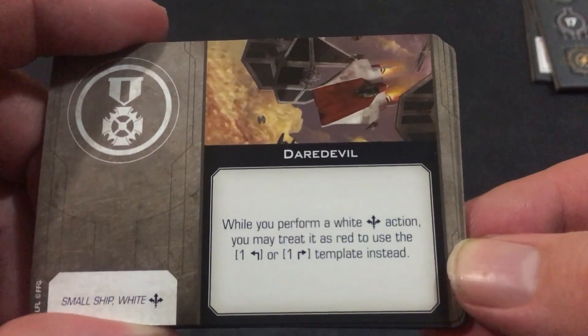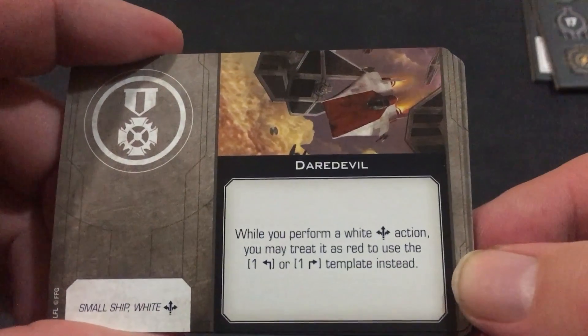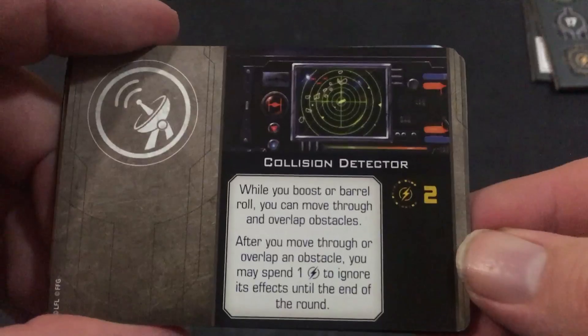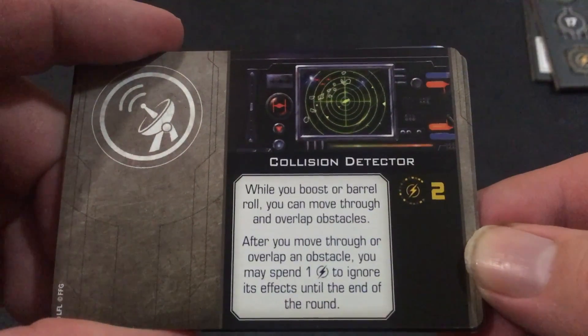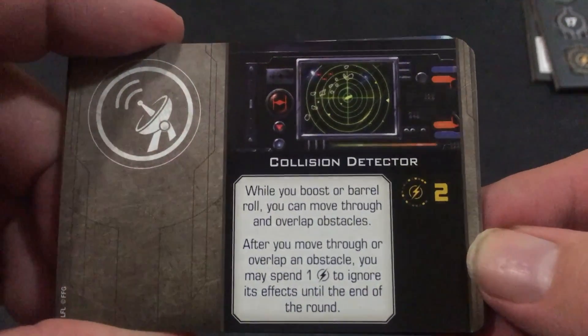Daredevil: while you perform a white boost action, you may treat it as red to use the sharp left or sharp right template instead. Collision Detector: while you boost or barrel roll, you can move through or overlap obstacles. After you move through or overlap obstacles, you may spend one charge to ignore their effects until the end of the round.